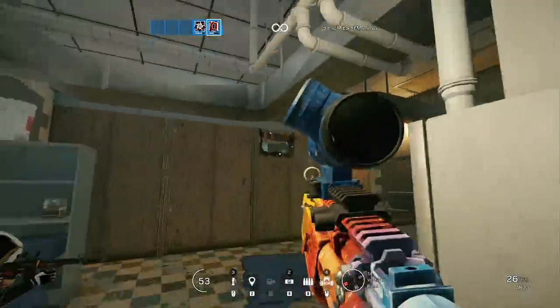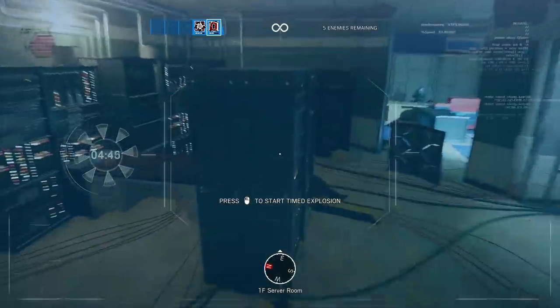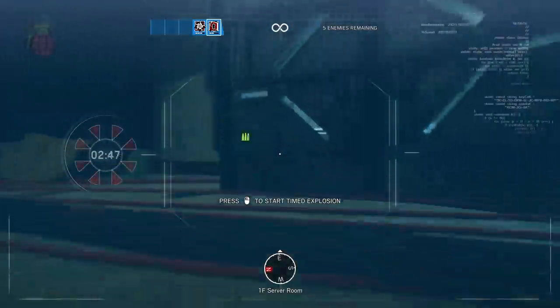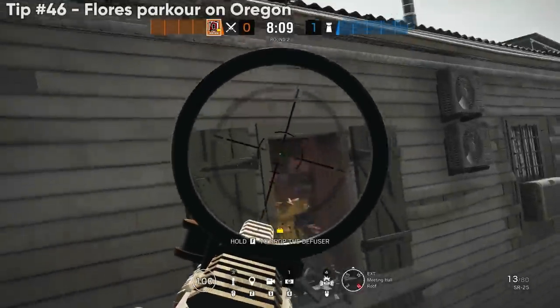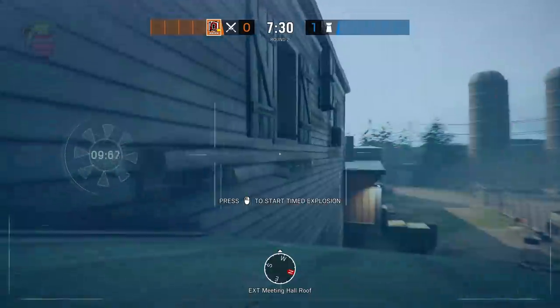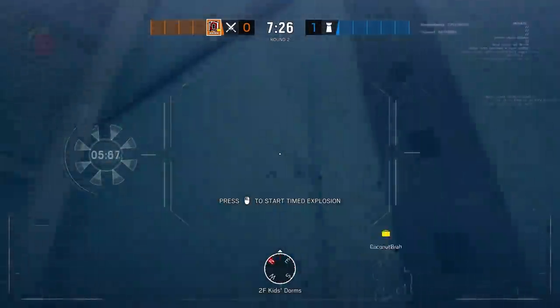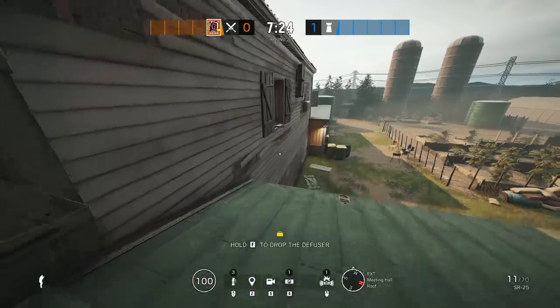If there's no soft area above the wall, you can use Hibana to jump drones through any wall. My favorite parkour drone spot on Oregon is to go from the top attic balcony, jump it through the bedroom window, and flush out anyone hiding behind the bunk bed — a lot of the time you can catch them in the crossfire.